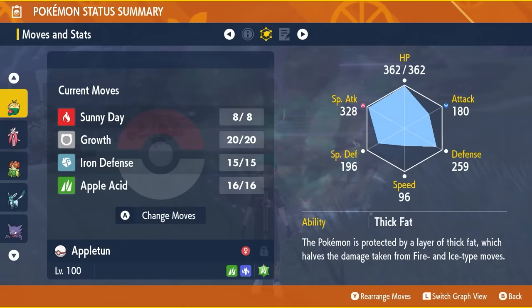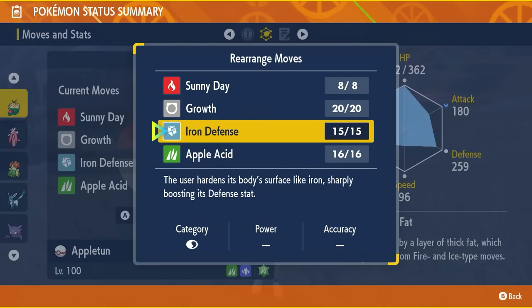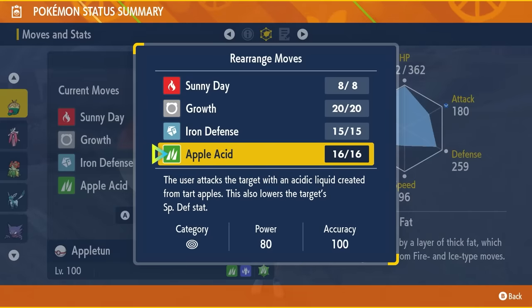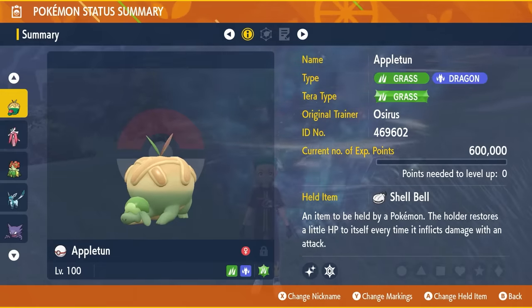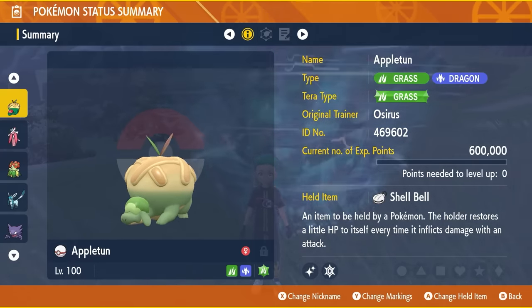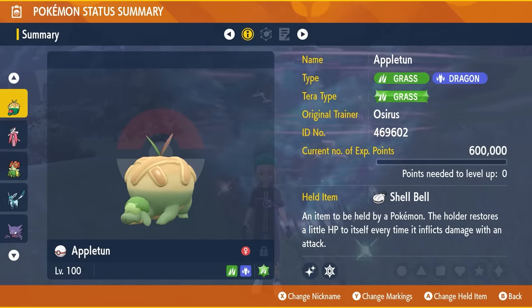The basic idea is setting up Sunny Day on turn 1, Iron Defense on turn 2, then Growth 3 times to reach +6, then using Apple Acid. Every time you use Apple Acid it lowers the Special Defense on the target — this works even through the shield — so you're powering up your moves every time and recovering health with the Shell Bell. You have resistance to Torterra's ground type attacks, and it doesn't have Bug, Poison, or Ice type attacks to really threaten you, so this should be a reliable and easy option.